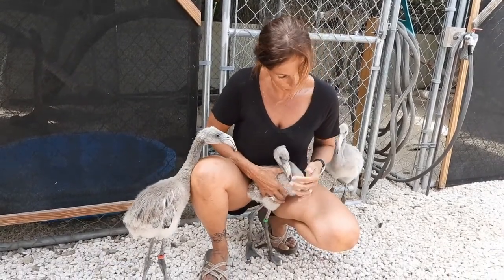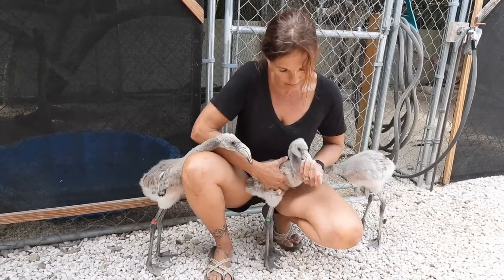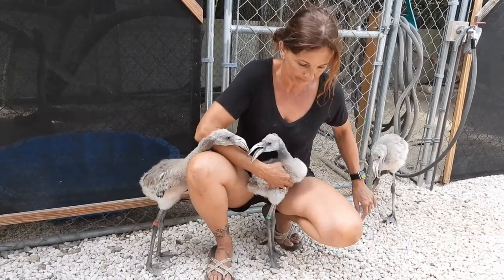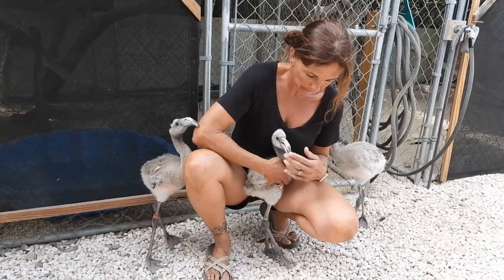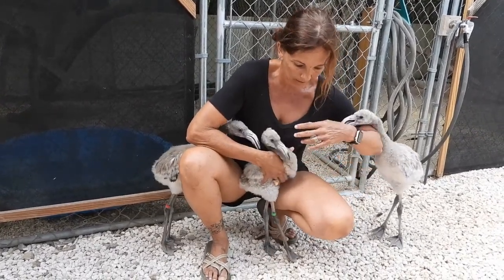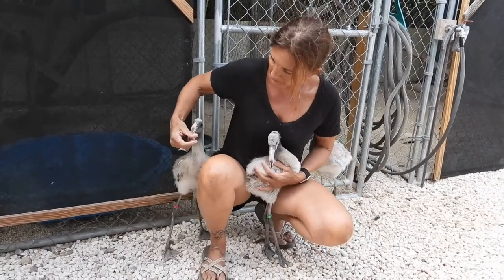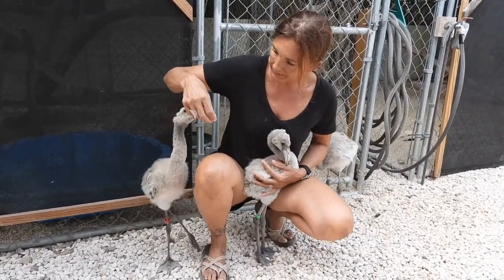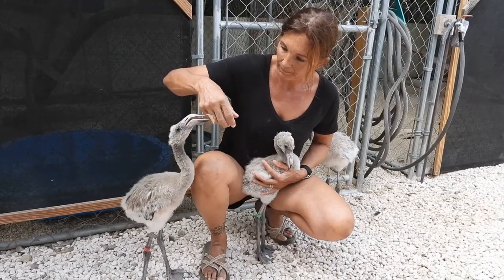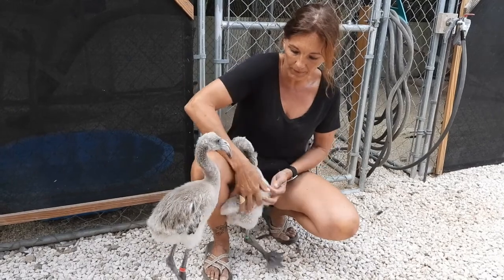Another way to see the age is the development of the bill. They are born with a short, straight bill, and with this bill they can't filter yet. Around three months — 12 weeks — the whole bill is developed into the round bill. You can see on the other birds that it's more developed, and when it's fully developed they can do the filtering, feeding upside down.